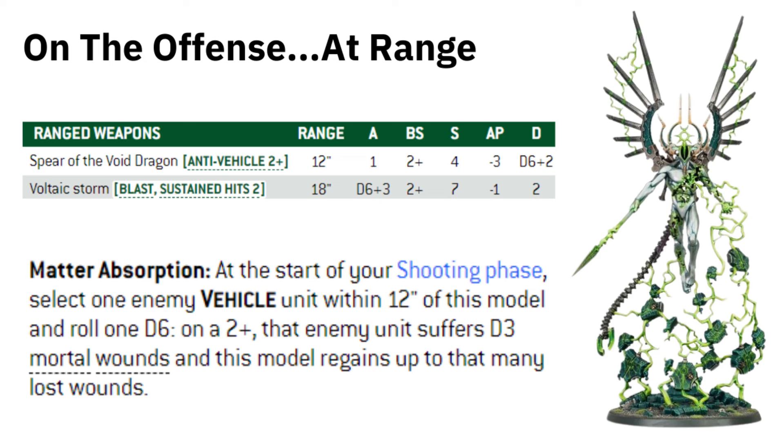The Void Dragon has got a couple of weapon profiles as well as an ability to discuss. The Spear of the Void Dragon is only one shot, hits on 2s, Strength 4, minus 3 AP, D6 plus 2 damage. Now you're looking at Strength 4 and thinking that's a bit weak — but it's got Anti-Vehicle 2+, so anything that's a vehicle on a roll of 2 or more will become a critical wound roll, effectively treating it as a 6. So it doesn't matter if it's Strength 4 going up against Toughness 14; if you roll a 2+, you're straight into minus 3 AP, D6 plus 2 damage.